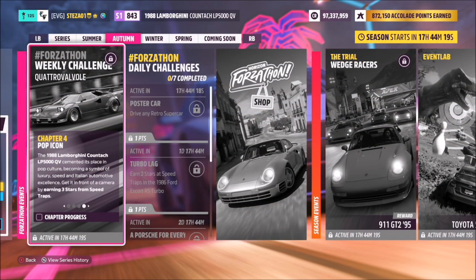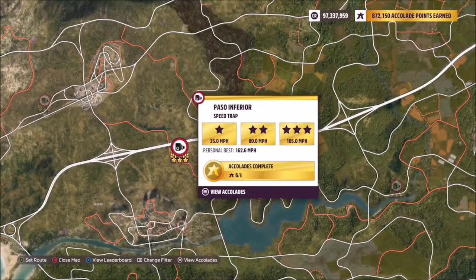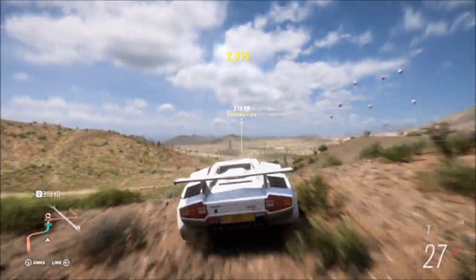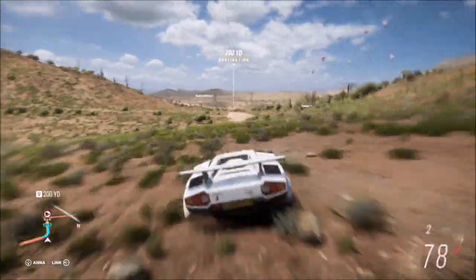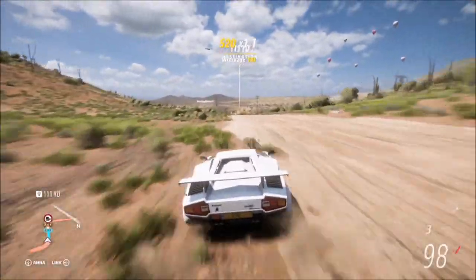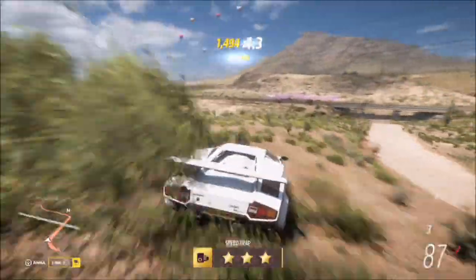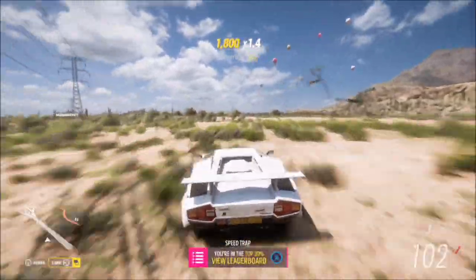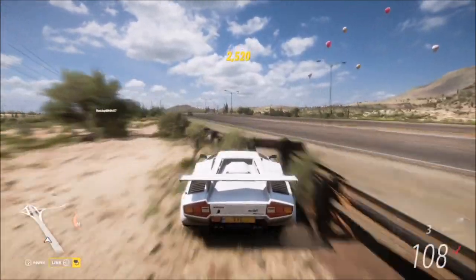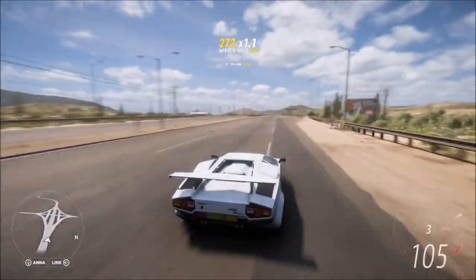The final challenge wants you to earn three stars from speed traps. I recommend using the Paso Inferior speed trap — three stars on here is only 105 miles per hour, so it's a really low three-star target. I know it's a bit unconventional, a rear-wheel drive supercar on a dirt track speed trap, however it's really easy to do if you get a decent enough run-up. This is still rear-wheel drive, not all-wheel drive converted or anything like that, so still really easy.